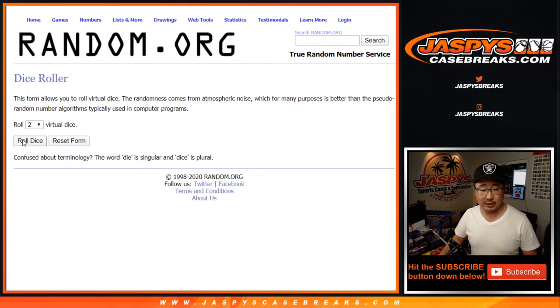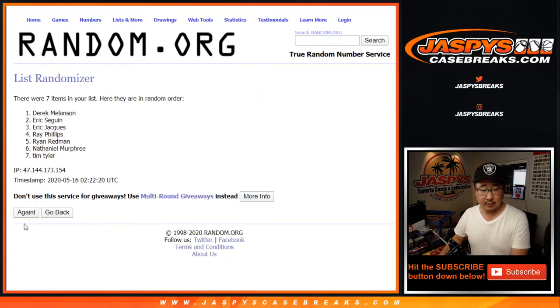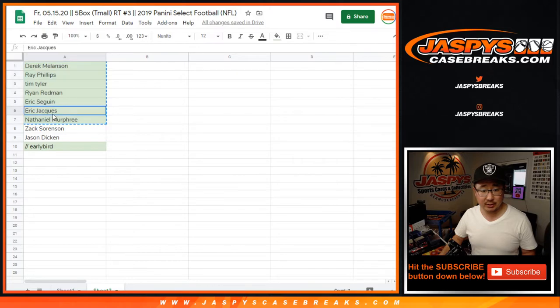And then we'll do the dice roll for the teams. Rolling four times — two, three, and good luck — fourth and final time. Eric J., you are the early bird that catches the delicious, delicious worm.